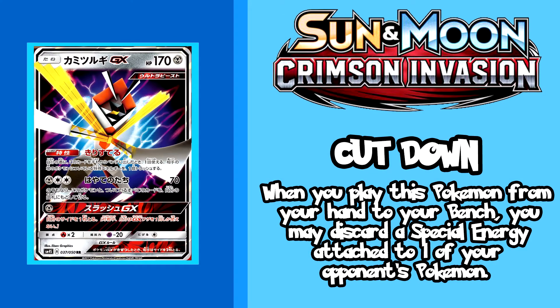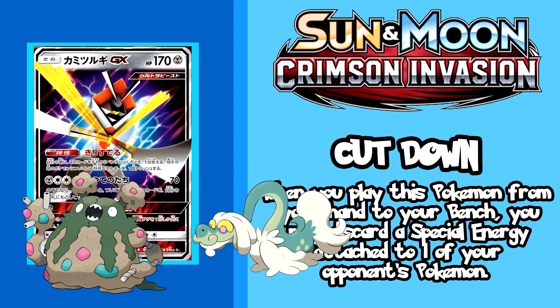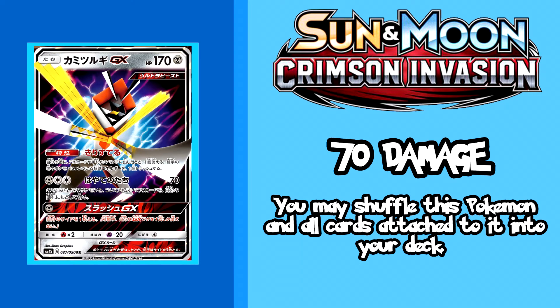Our next card is one of the most useful cards I've seen in the game — Kartana GX, who boasts a pretty average 170 HP for a GX card. His ability allows him to discard a special energy card from your opponent's Pokemon the moment he is played, meaning you can disarm the likes of Garbodor, Drampa, Lele, Espeon, and so many other major players in the game. His attack Gale Sword hits for 70 damage, but you can choose to put him back in your deck along with all the energy and items attached to him. So you can play him, discard an energy from your opponent, attach some DCE, then use Metagross GX's Geo attack to hit for 70 damage — you've just taken away one quarter of his special energy, left him hurt, and flew away.